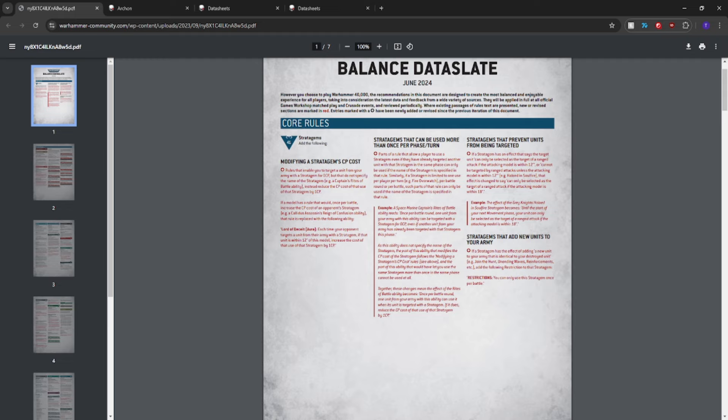We're looking right now at the Balanced Data Slate, and I'd like to remind everybody of what happened back in late June. They made it so that nobody had Vect anymore. Instead, it all turned into Lord of Deceit, which reads: each time your opponent targets a unit from their army with a stratagem, if that unit is within 12 inches of this model, increase the cost of that stratagem by 1 CP.